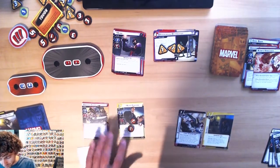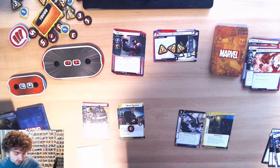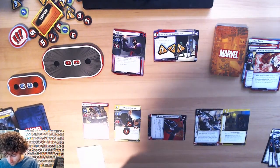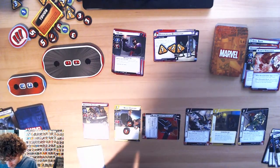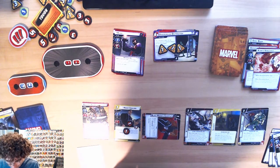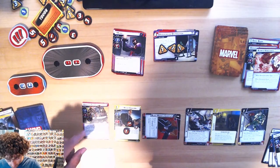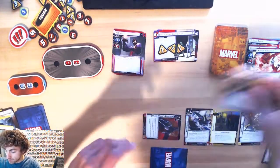We're gonna flip over to Black Widow. I'm gonna use Counter Intelligence to play Widow's Bite — well, Black Widow's Gauntlet to play Widow's Bite. Then I'll attack the armor guard for two and use Agent Coulson to attack the rest of it — so the armor guard is gone, thank god.